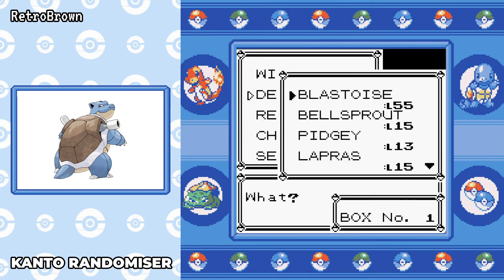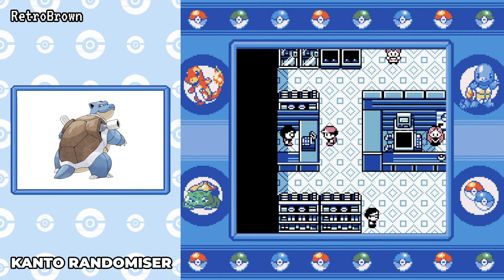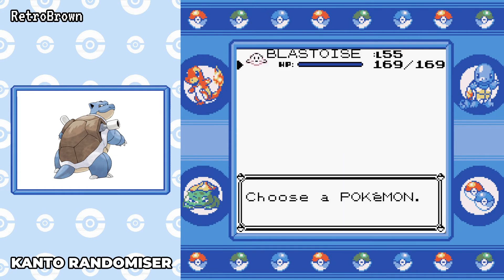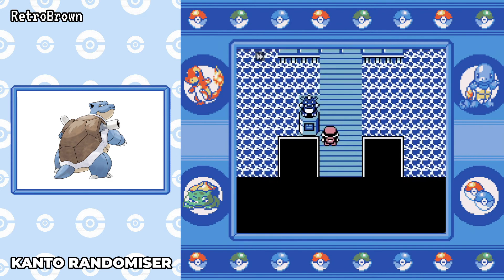Now we're at the Elite Four. I deposit all the Pokémon I'm not going to be using — bye bye Bellsprout, bye bye Lapras, bye bye Pidgey, we don't need you anymore. Usually before the Elite Four I decide I'm only going to fight five times and can only heal outside of battle, so I get five Full Restores and see how we do. We're at 4 hours and 43 in-game minutes. Let's see how we do against Lorelei.